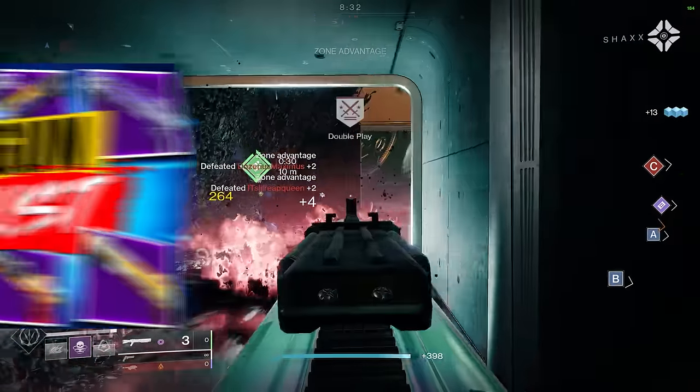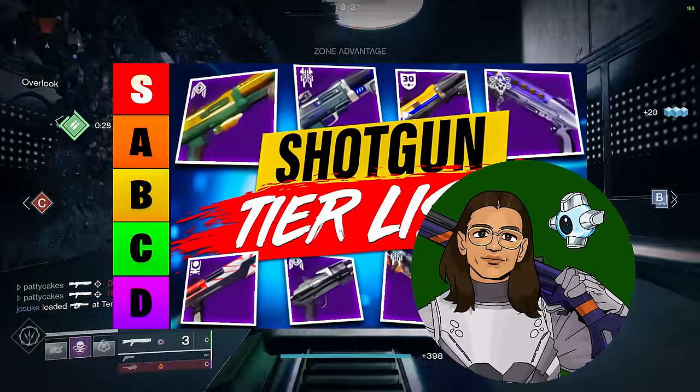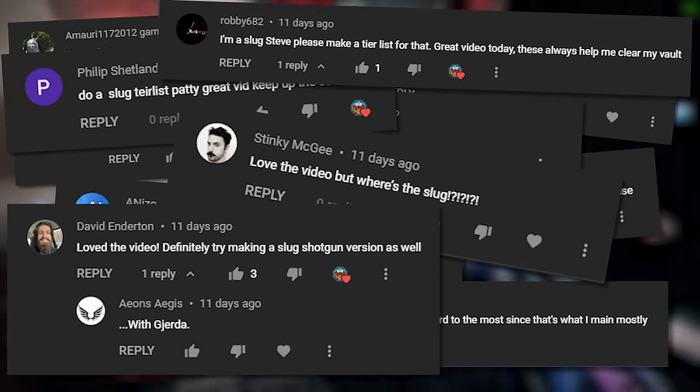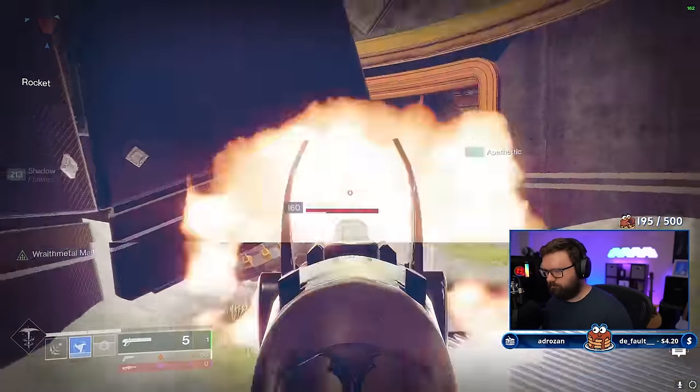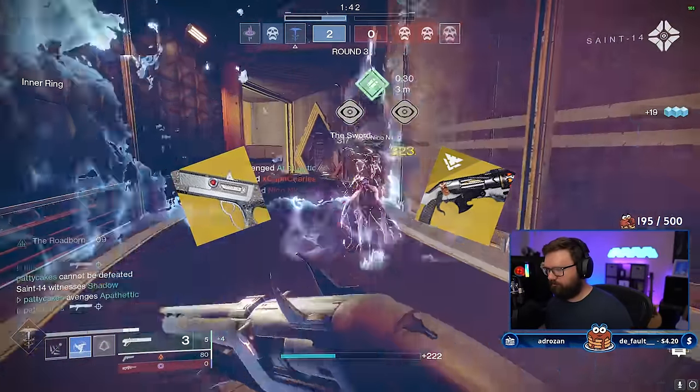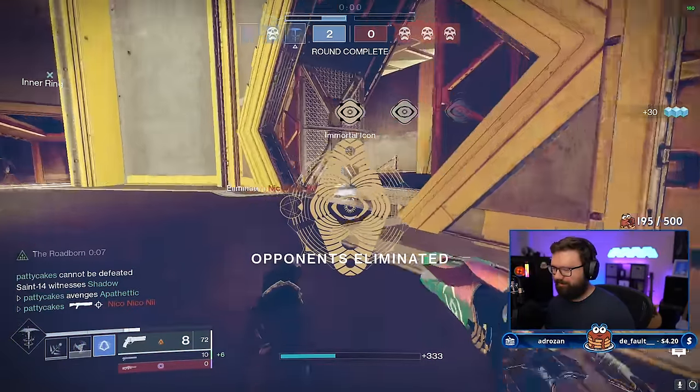A few weeks ago, I made a shotgun tier list with my friend Yerda covering all of the pellet shotguns in Destiny. You guys begged us to make a slug shotgun version of this, and today we're here to deliver. For a long time, the answer was pretty much just pick Chaperone or Duality, but both have recently received a bit of a nerf which has tightened up the gap between the exotics and the legendaries.